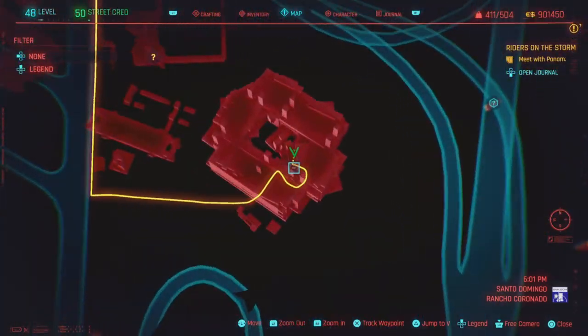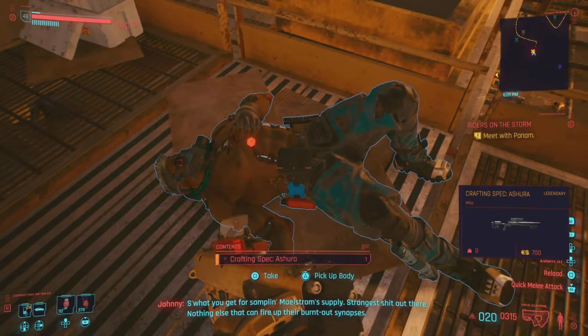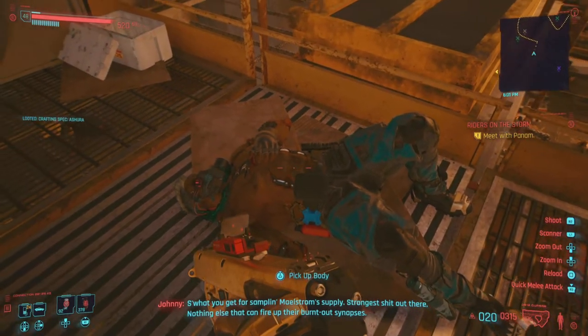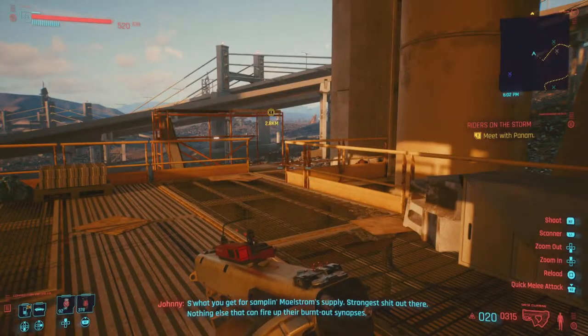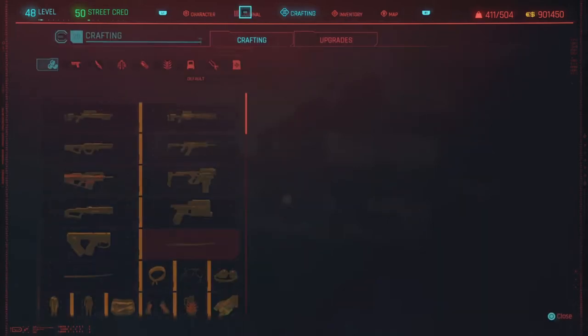We're going to come to this location here. I'll zoom all the way out and back in so you guys know exactly where to go. This is a cyber psycho area, so do beware — there are going to be a fair amount of enemies, but we're in god mode anyway so we can take them down with ease.